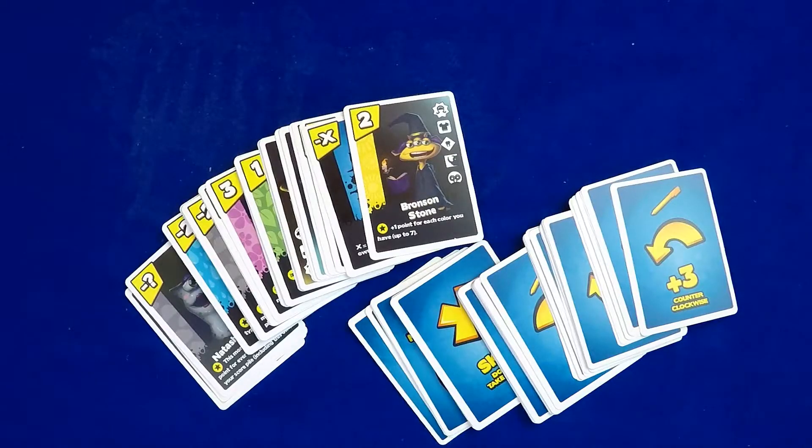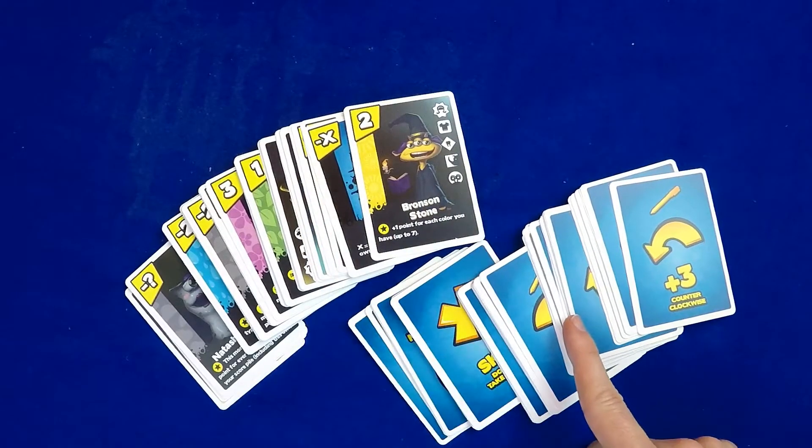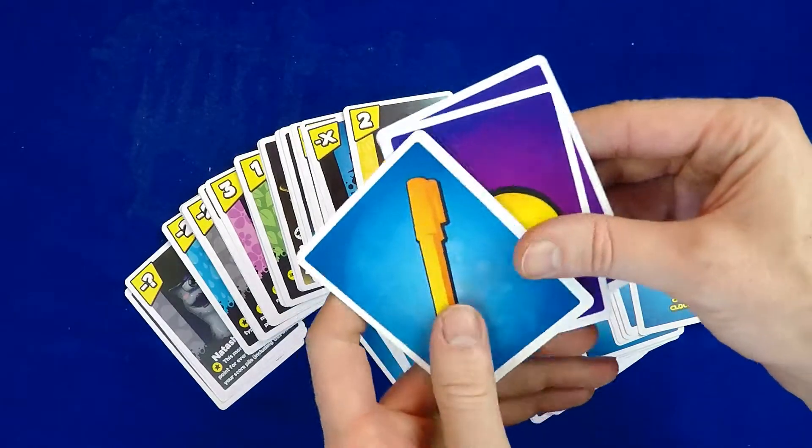Let's look at the prototype components. You have monster cards, action cards, direction cards, and a pen card — hence the ink.